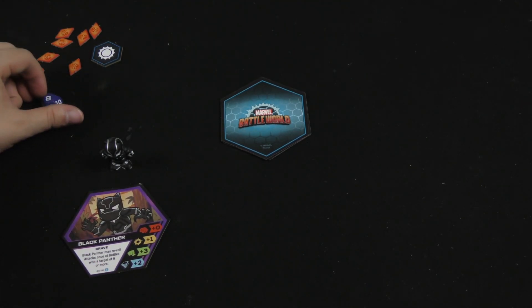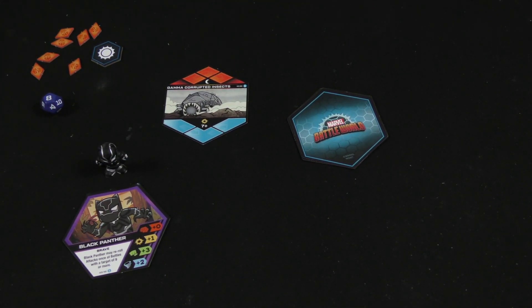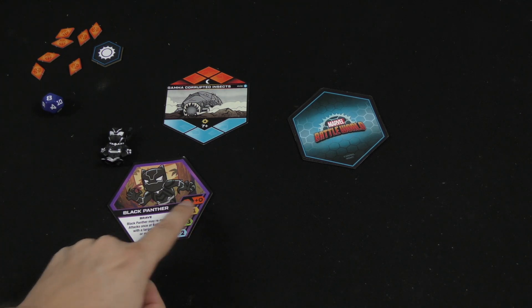At the beginning of the game you're going to flip over one of these battle cards, and that will be your location for the game. I have a character here that has several different stats — Black Panther — so he has different stats here.